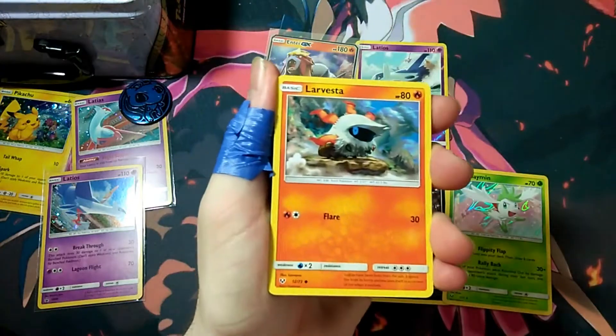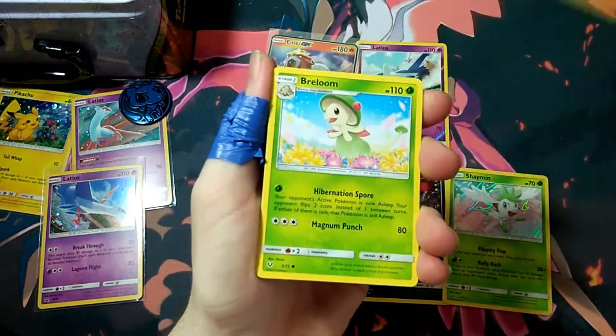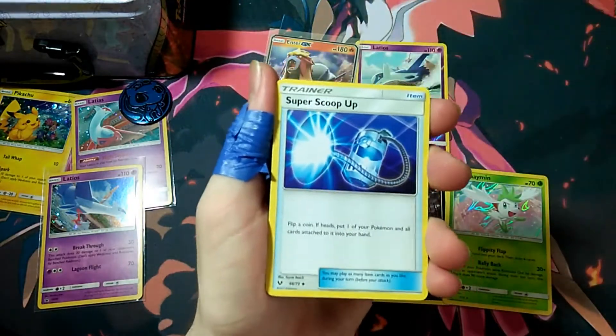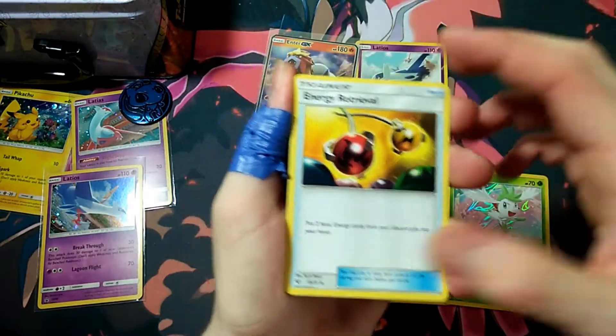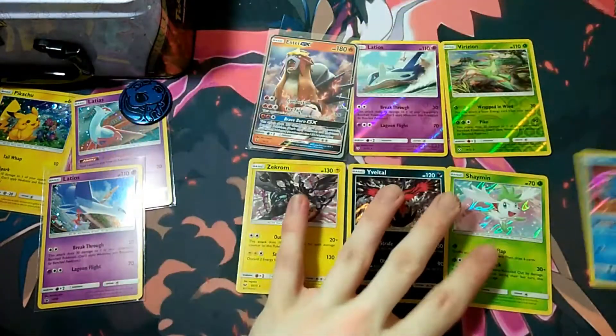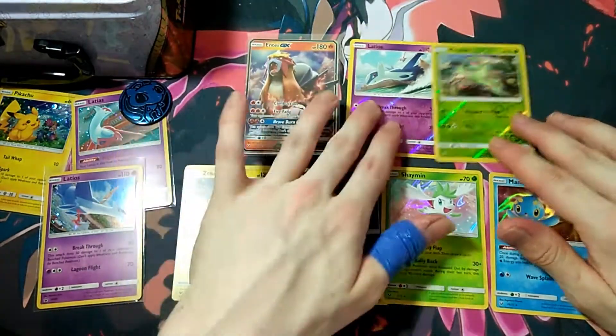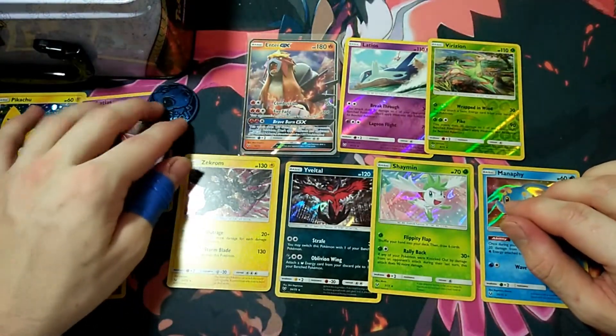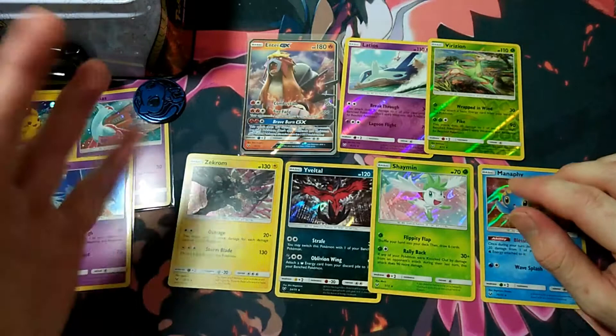Final pack: started with a Croconaw, Larvesta, Litten, Litten again, Torracat, Fighting Energy, Super Scoop Up, Energy Retrieval, Warp Energy, Raichu, a Rare Reverse — and a Manaphy. So we only got the one hit today with the Entei GX, but it's still pretty good, I'm happy with that. The promos are cool enough on their own.